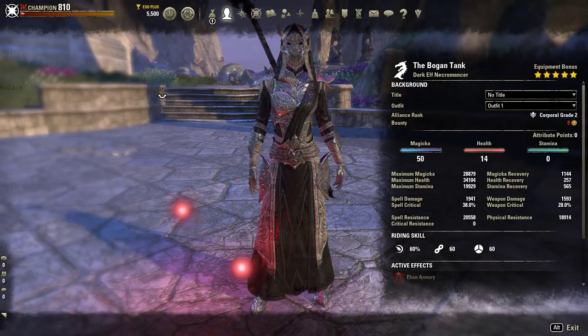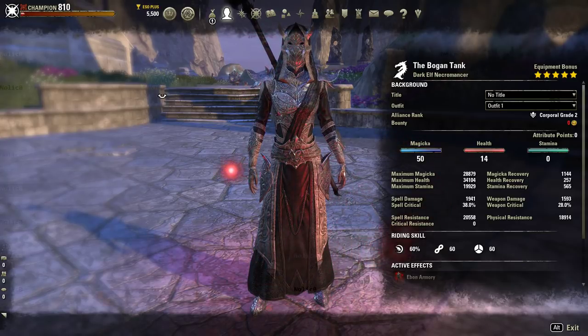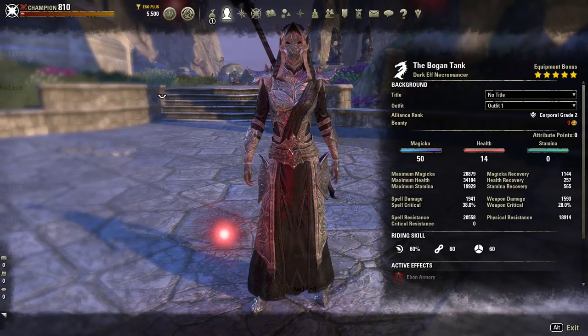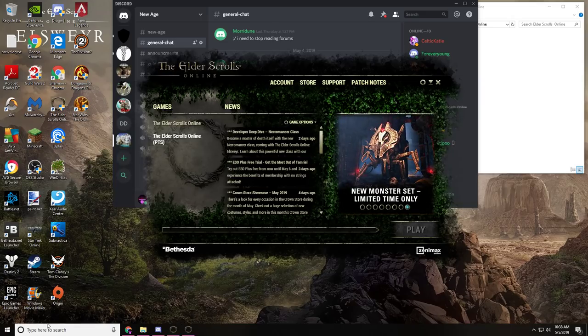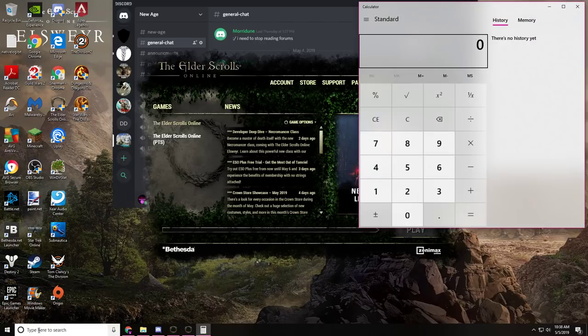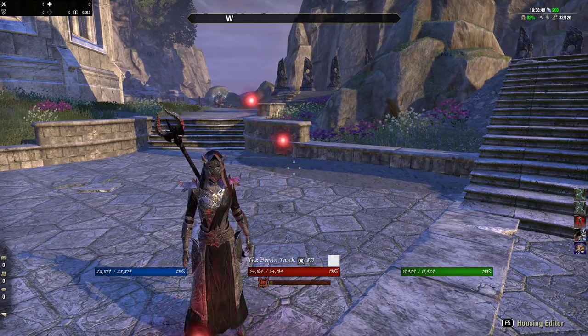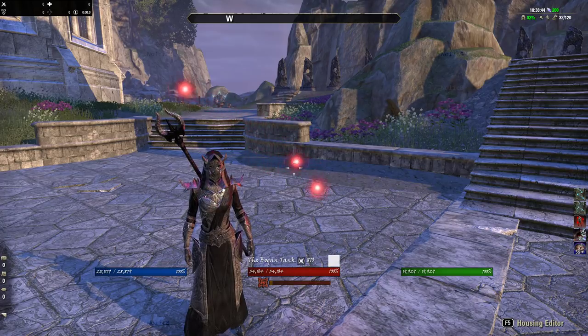The maximum you can raise resistances to is 33,000 flat, because for every 660 resistance you get one point of mitigation, and you can't go higher than 50%. To show this — if you take 33,000 and divide it by 660, you get 50, meaning 50% damage mitigation. Anything above 33,000 is only beneficial if your armor is getting removed, which doesn't happen often in PvE.